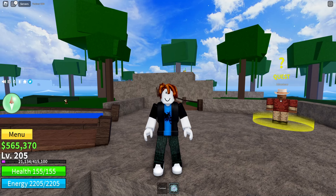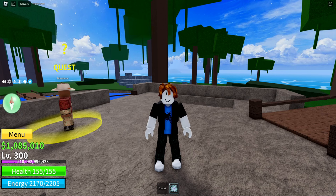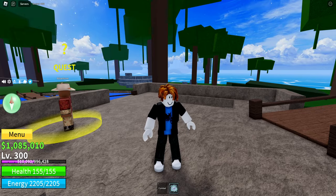So the next thing we're gonna go do is complete the Saber Quest so we can go and unlock Instinct when we reach level 300. But before I go and do that, we're level 200, so what I'm gonna do is just get to level 300 first so I have an easier time killing the Saber Expert. That just makes life a lot easier. Alright, so we're level 300 now, which means we're able to do the Saber Quest and also go and get Observation Haki.